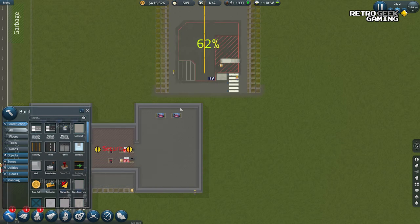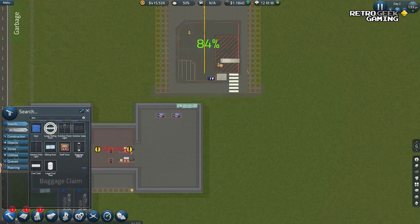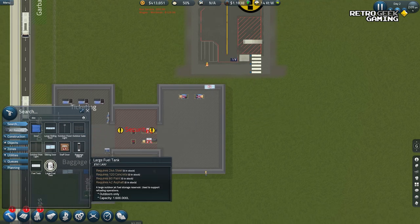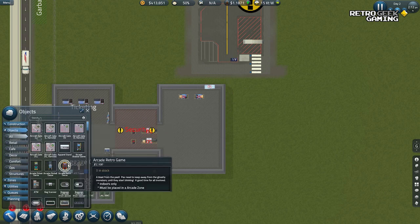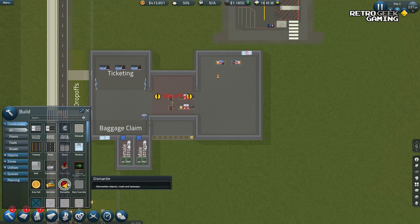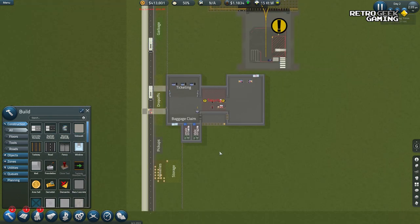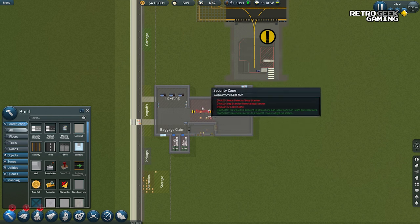We need a door here because it's making me nervous that everyone seems to be walking. We need a little door there for people to go in and out. What else do we want? Fuel tank — I don't think we need those yet. So that needs to be built. We need to dismantle these so people can go out when they land. The security area needs an ID — oh, this is what I was looking for: ID check stand, metal detector, and ID. We got those, but we don't have a metal detector.